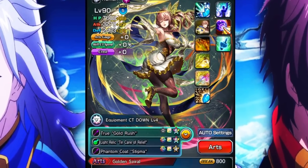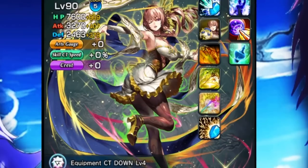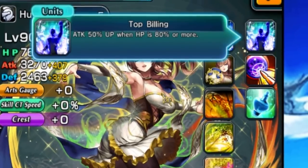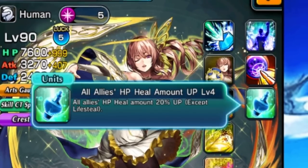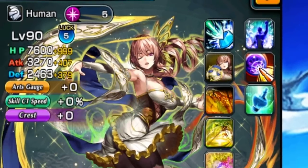Just look at that artwork. Sharon's entire gimmick is all about buffing up magic damage, and she has a lot of ways to kind of do this. We have her unique passive, which gives her attack 50% up when HP is 80% or more. This is very useful. She has Dark Killer level 4, and all allies HP heal amount up by 20%. Her passives are okay, they're not anything crazy.